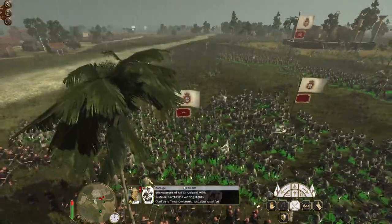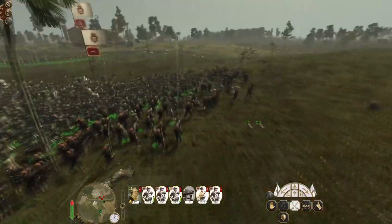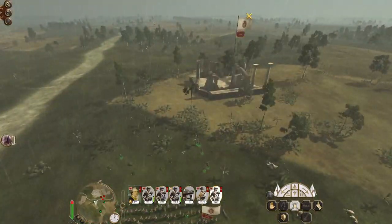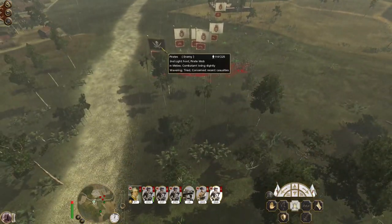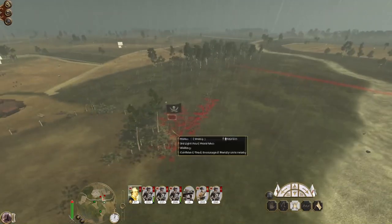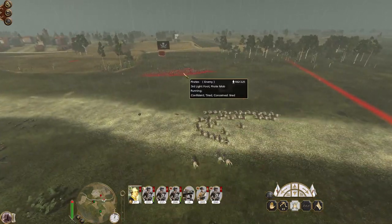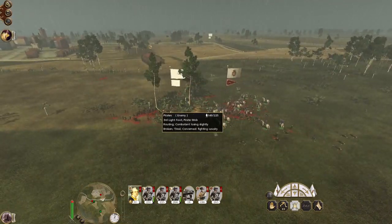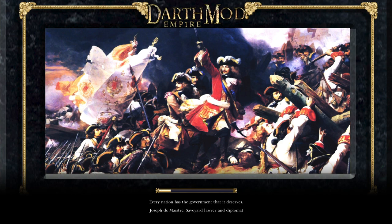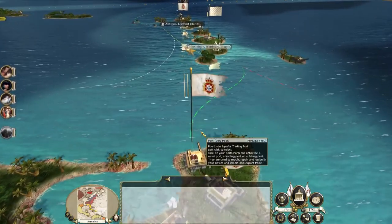Especially with all this extra support coming in. My general's not going to accidentally capture this building by running past it. Come on pikemen - oh but they've already gone. My general engages this last pirate mob. Obviously my general dies in the last charge against a pirate mob unit - classic. So let's keep the pirates moving. It's 1600, and we've got a port in Puerto Espanha, which is good.